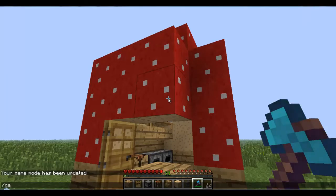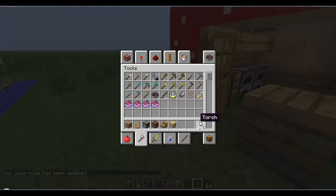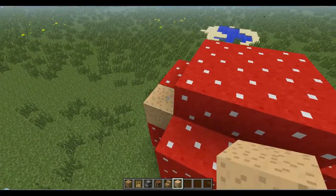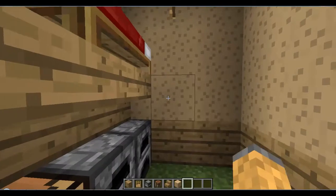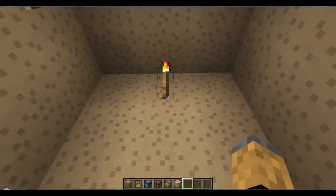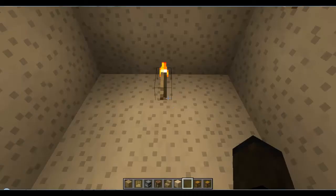Okay, game mode back - game mode one. Right, I think we can get rid of these now and place the mushroom back. It might change color, it might - I don't know. Anyway, now on the inside we're gonna need some storage space, so we can maybe place down three chests - get a normal chest and a trap chest.